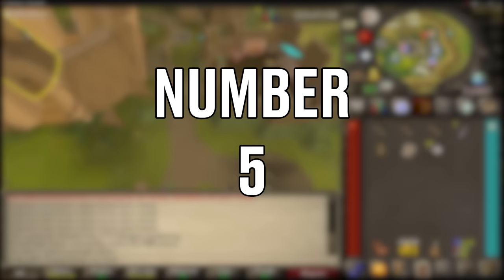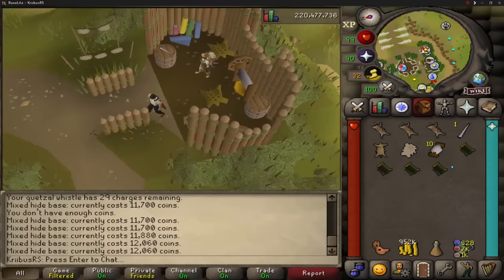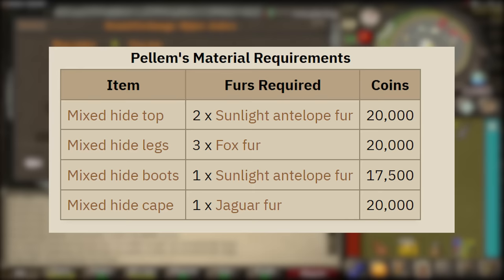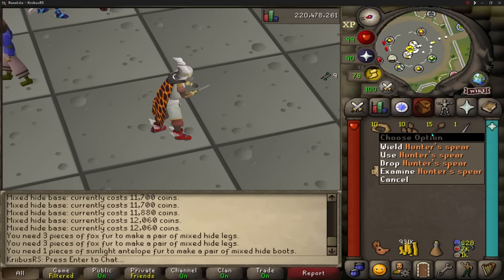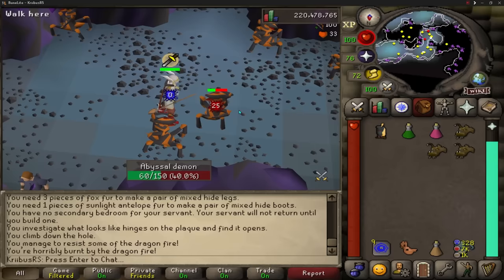Number 5. The newly released mixed armor set that comes with the hunter skill offers a similar range bonus to black dragonhide with slightly better defensive bonus, and each piece also gives strength bonus — that's why it's called mixed armor. Making the armor is pretty easy: go to the fur shop in the hunter guild, purchase the mixed hide base, and add another fur on top. For the top and boots it's sunlight fur, for the legs it's fox fur, and for the cape it's jaguar fur. The armor also works well with the new hunter spear, which requires 1 deathclaw, 5 jerboa tails, and 5 hunter spear tips to craft — or you can buy them from the GE, and they work with Ava's accumulator as they are a stackable ranged item.